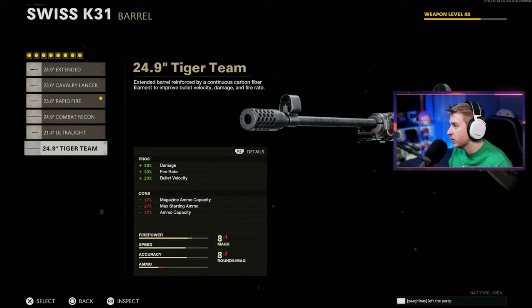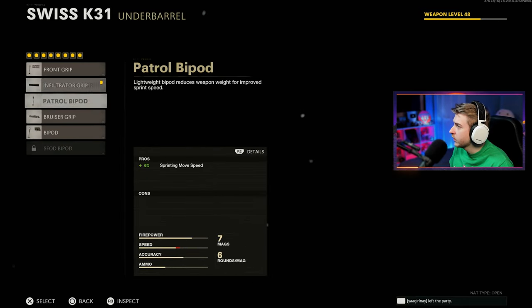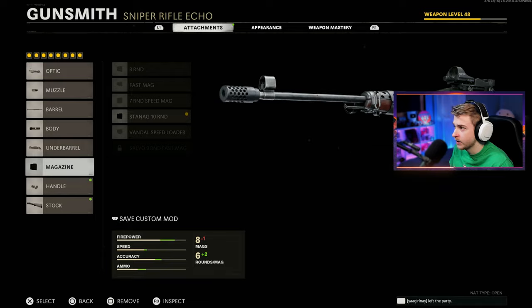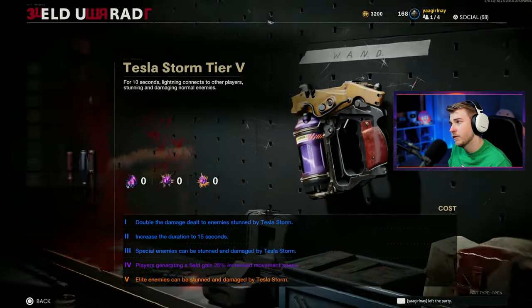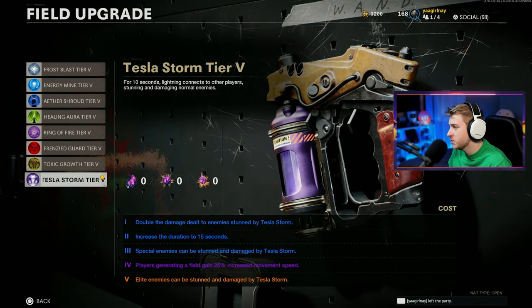For our barrel I think I have to go with the tiger team barrel, and let's use the tiger team spotlight to go with it. We'll use the bruiser grip, the 10 round mag, speed tape's fine, and we're going to go with the SAS combat stock. For our field upgrade, I think Tesla Storm's probably good.